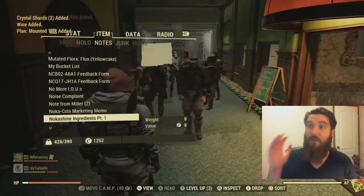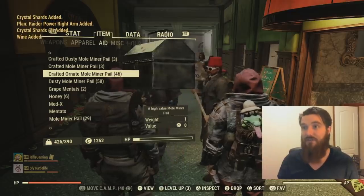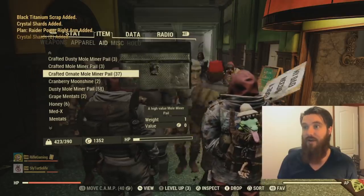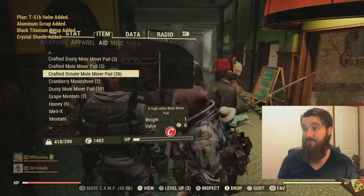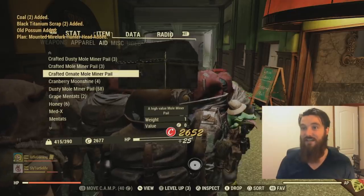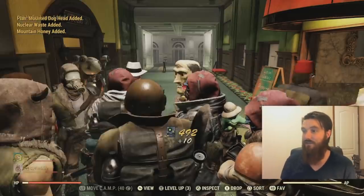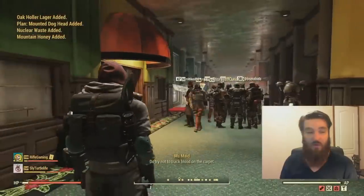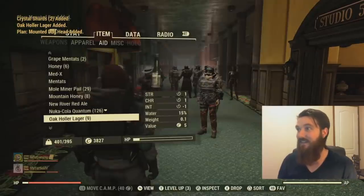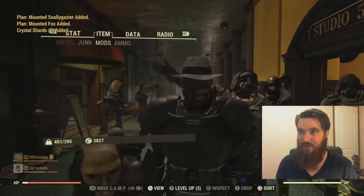Now since I've already gotten the Crocolis backpack, I'm going to spam open the rest of them and just show you all what I got from 100 ornate pails — I'll show you the grand total of everything. Just spamming them right now, getting some script and caps. Starting to get a little laggy. Got them all opened. I got quite a bit of script from all that too.